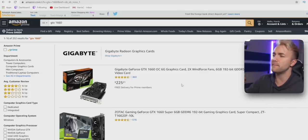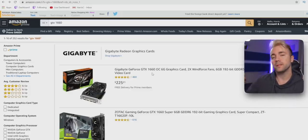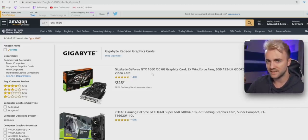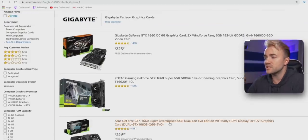I used the Gigabyte 1660 card in the previous build — a great card. I tested it and was able to run most games at 1080p60 while streaming in 1080p60 at 6,000 kilobits per second. For a newer or less optimized game like Call of Duty, you probably wouldn't reach 60fps, so I'd call the 1660 your bare minimum.